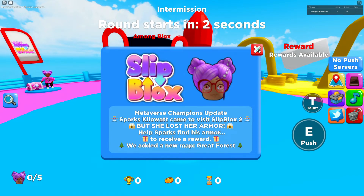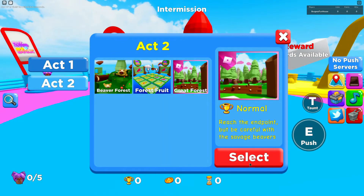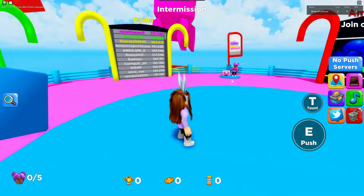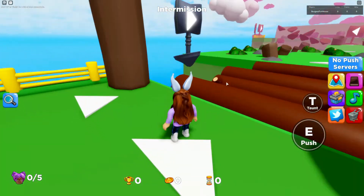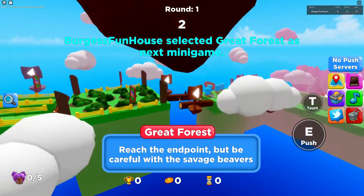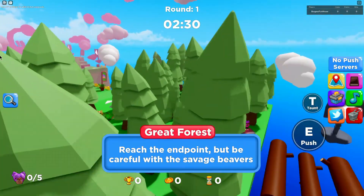Hey guys, welcome to Virgis Funhouse. We are in Slipbox 2 and this is for the Sparks Week 2 badge. So we need to go to the forest — that is the one that you saw me just select there. We need to do this great forest map in order to find all the quest item pieces for her.